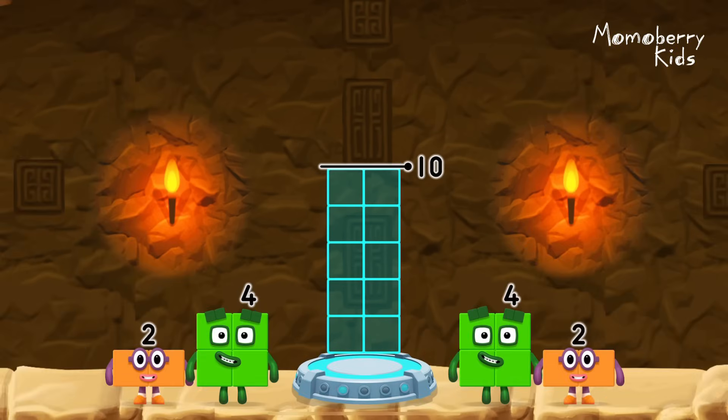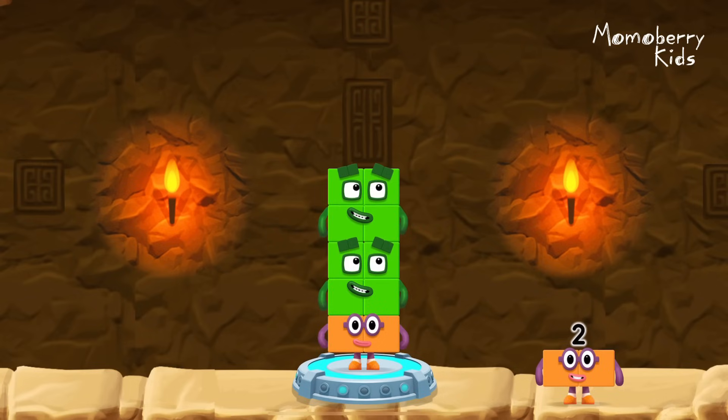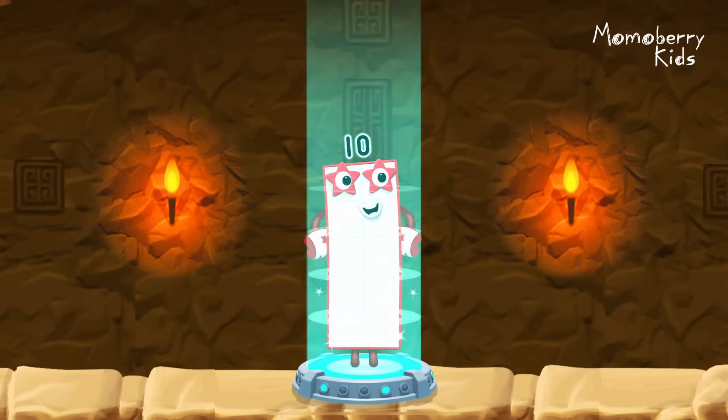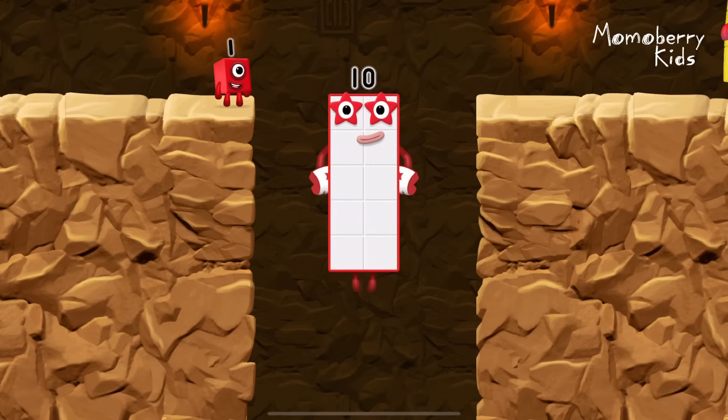Add number blocks to make ten: 2, 4, 4. You cracked it! 2 plus 4 plus 4 equals ten. Excellent!